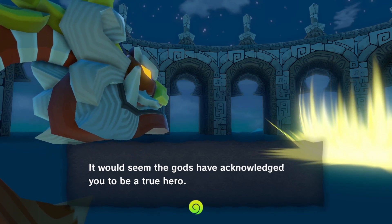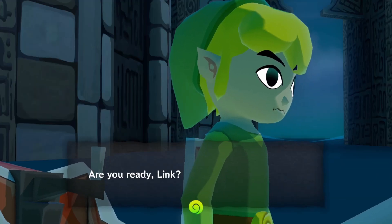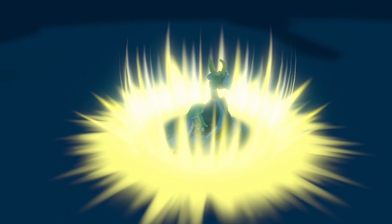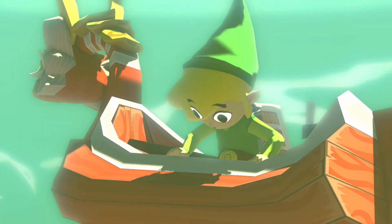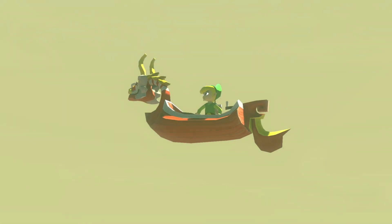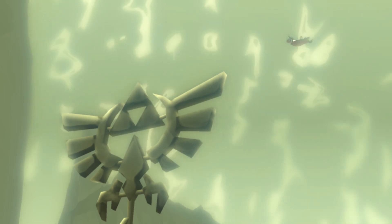King of Red Lions speaks: 'It would seem the Gods have acknowledged you to be a true hero. But this does not mean your trials have ended here. Once you take your first step into the world beyond the ring of light you see shimmering in the waves before you, your true trial will begin. Are you ready, Link?' King of Red Lions says yes. I say no - I'm not ready. We're sinking. King of Red Lions is a submarine. We're going to descend below the ocean, which is something we can do now. Link is holding his breath because he's underwater, but actually there's no need - Link can breathe underwater. Link isn't actually underwater; he's in like a little weird space. This part of the game is kind of trippy.